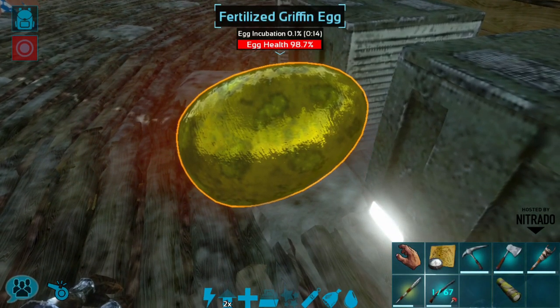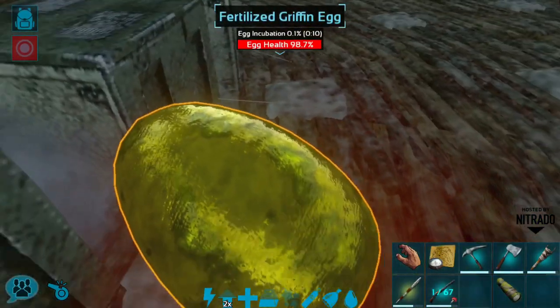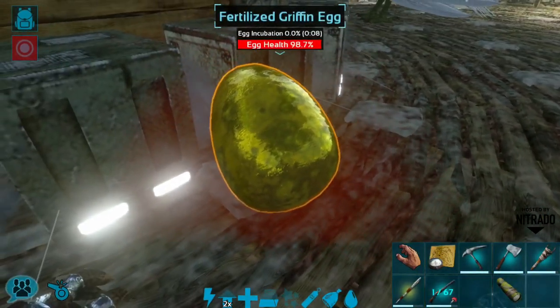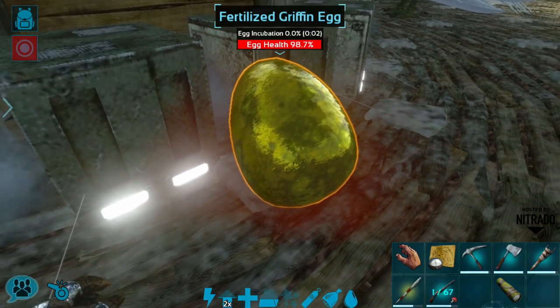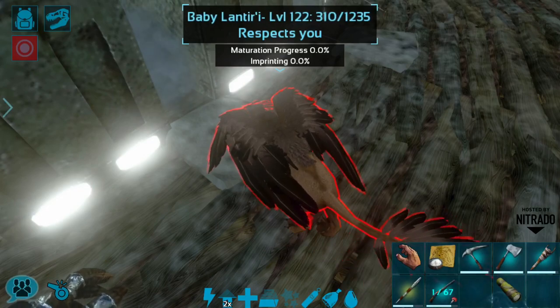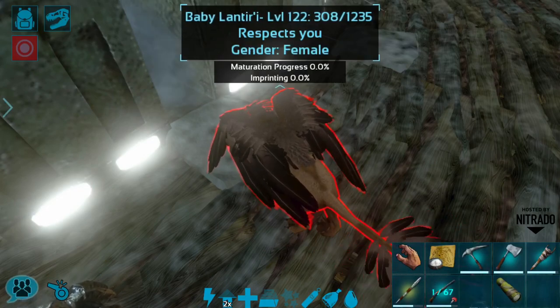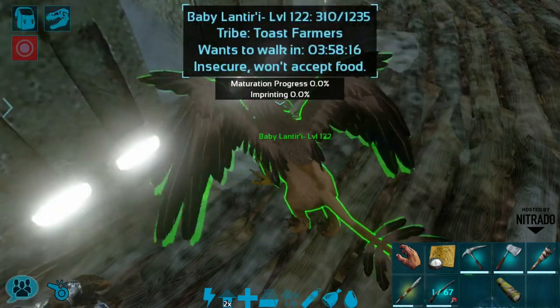This will be only the second or third griffin I've actually managed to hatch on this server, just because of the mate cooldown timers and from being a little bit busy lately. I really hope we get something good. There we go — level 122! That's actually not bad. Oh, and it's a female! Okay, so we're going to go ahead and claim this girl.